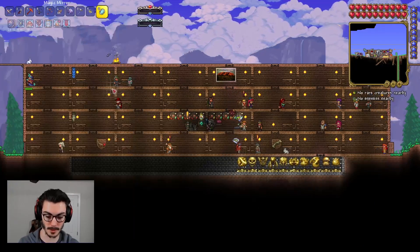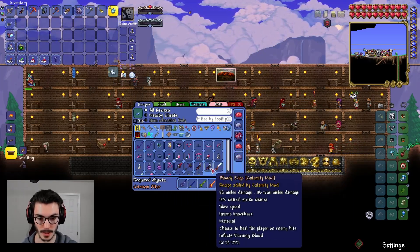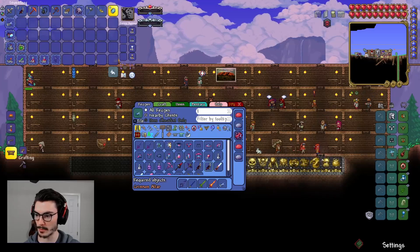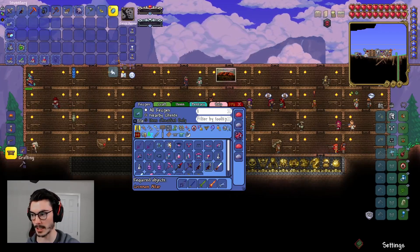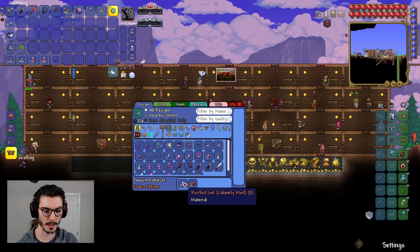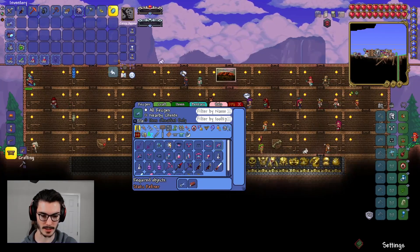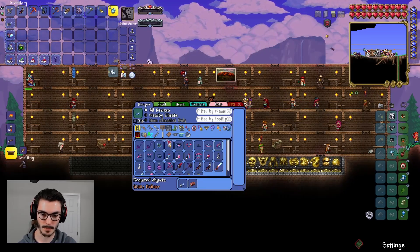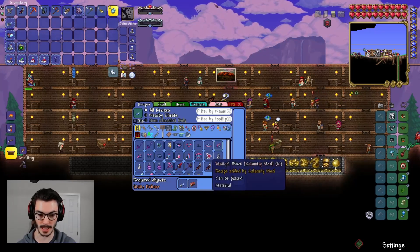Let's see what else our Purified Gel can make. We can make Gel Armor — the pre-Wall of Flesh guide actually does recommend Gel Armor. We have plenty of Purified Gel and just need Hellstone Bars, and then we need to make the right helmet. This is going to give us way more defense — nine defense, eight defense — and I'm sure the set bonus is sweet.